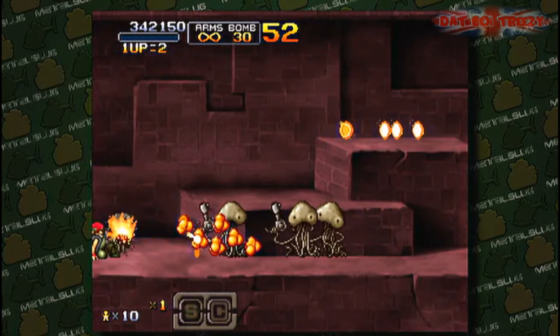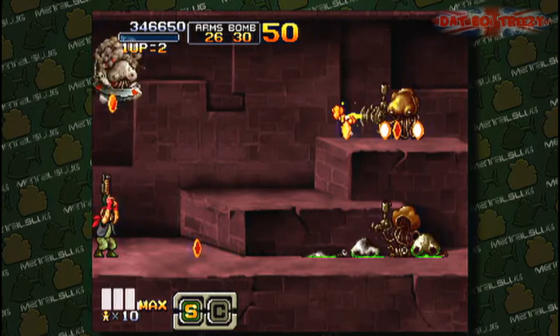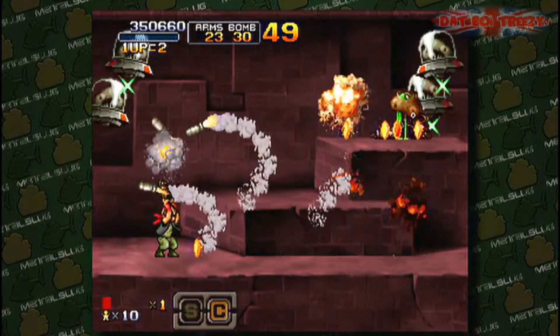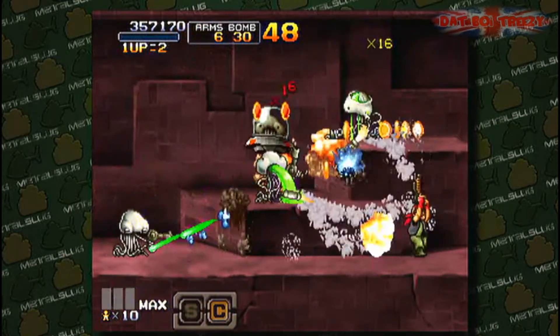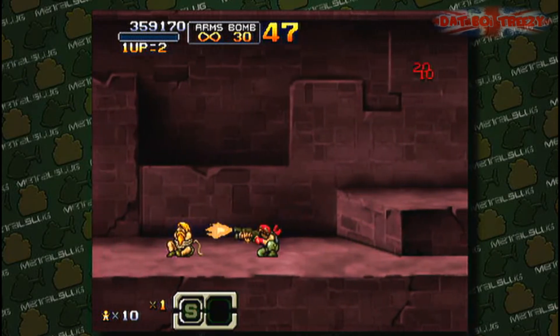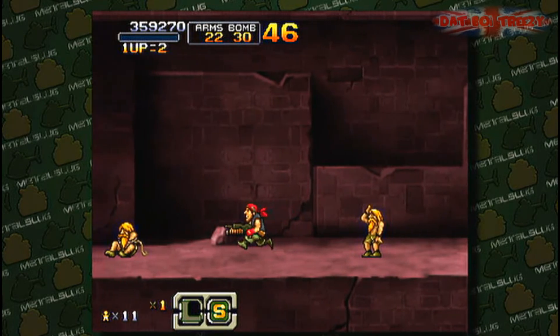I had the shotgun in hand — bam, they were both dealt with. Unfortunately I managed to clip either the green laser just as it was about to hit the floor, or it may have been a projectile from the alien's gun. Either way it doesn't matter because I'm playing as Ralph — I've got that extra hit I can take. But obviously in this situation now I can't be hit again.